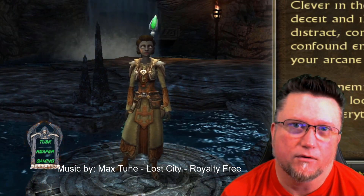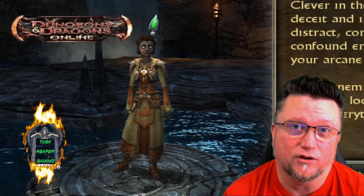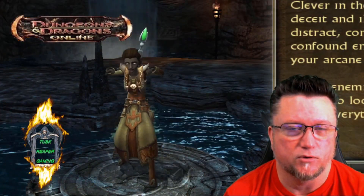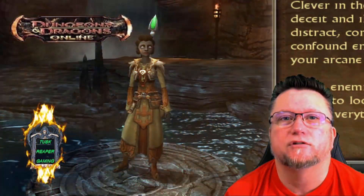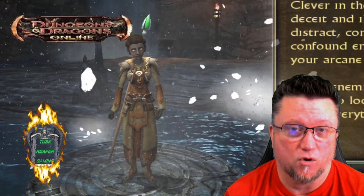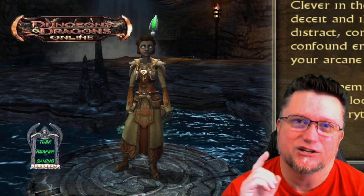Hey everyone, welcome back to another episode of Tusk Reaper Gaming. In this episode we're playing Dungeons & Dragons Online, and we're taking a look at the Iconic Hero, the Deep Gnome. The Deep Gnome is a wizard, and we're going to look at two variant builds. One I'm going to do on a customized, and then the other one we're going to take the pre-build for the Deep Gnome. We're going to compare the two and see what the difference is — is it better to make your own, or is it better to take the pre-build version?